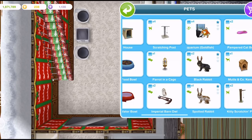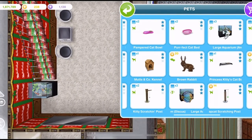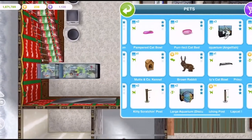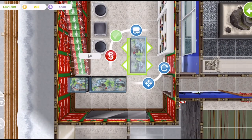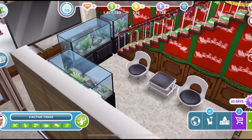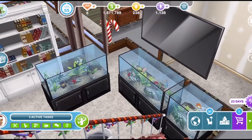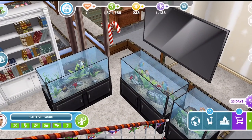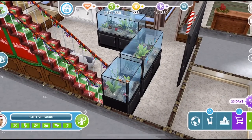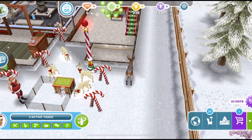If you build the architect homes and then decide to delete them, you can put the aquariums into your inventory and use them in different houses. If you choose to buy them, they can also be found in the home store pet section. We have a small aquarium goldfish, a large aquarium discus, and a large aquarium angelfish - the two big ones have different fish inside.